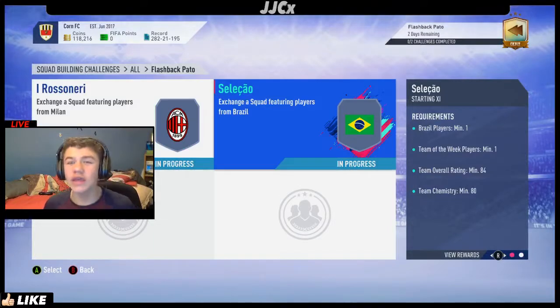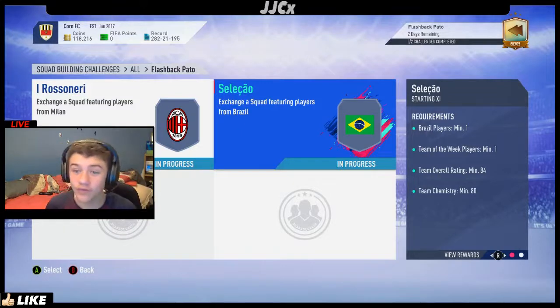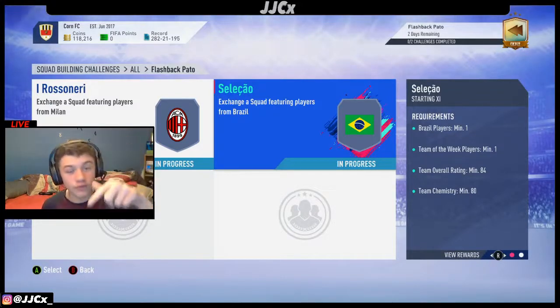It's really expensive at the moment just because of the 84s fluctuating because of the SBCs out right now, and the guaranteed Team of the Week inform packs, guys. Tell me down below who have you got in those inform packs? Because I've done a couple — my best player's been inform Allison, and I've done a lot of them, so I'm a bit annoyed about that to be honest. But guys, tell me who you've got down below.